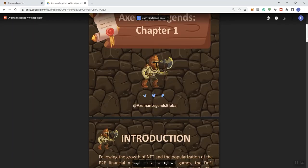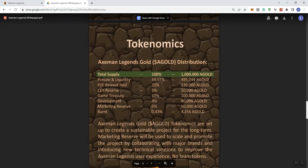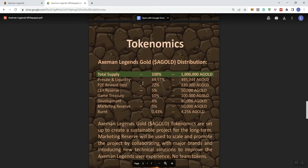Looking at the white paper, I'm going to scroll to economics. Total supply here — we're looking at one million AGOLD. We see 49.5% going to pre-sale and liquidity, 22% going to the P2E reward pool, 5% to centralized exchange reserve, 10% to game treasury, 8% to development, 5% to marketing reserve, and 0.43% to burn.